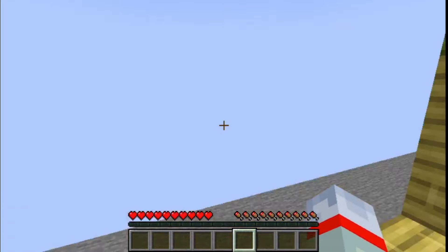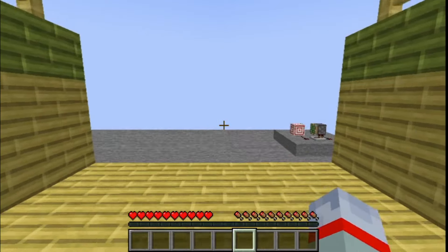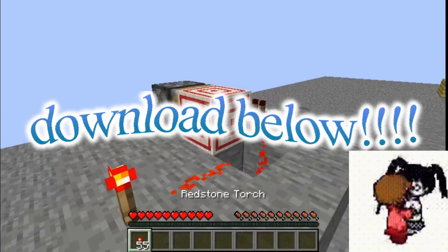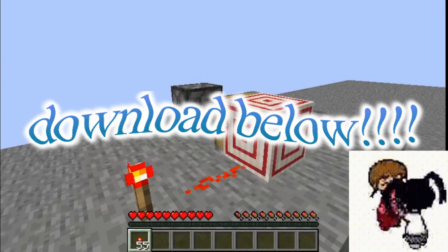Now you can make your redstone doors without having to hear these strange weird sounds every time you open your door. This is it. Download it in the link below and enjoy your new pistons.